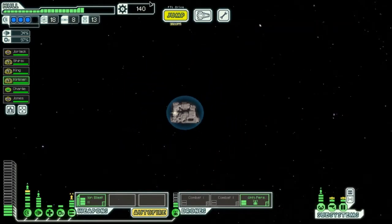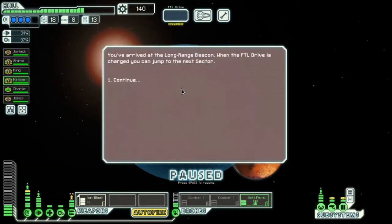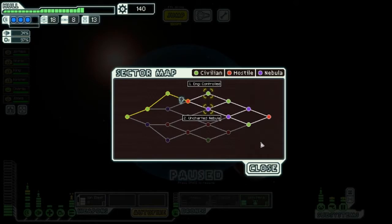I'm going to hold on to this in case we find a store, just to see what we can buy. I'm not going to sell drone parts because I need the drones for my combat. I'll ignore that station and let's keep going.